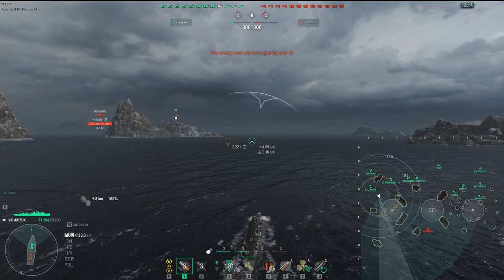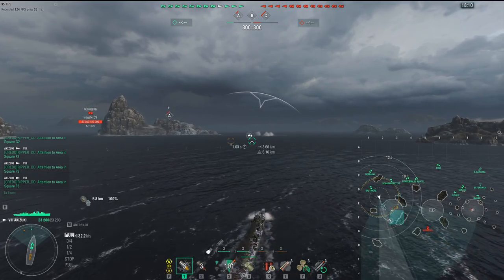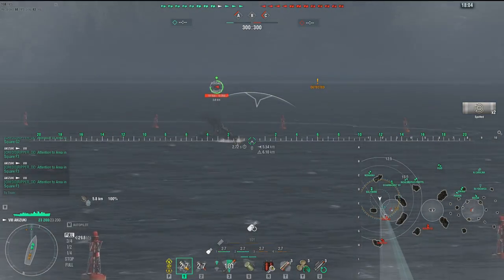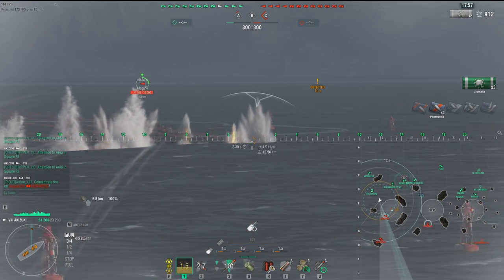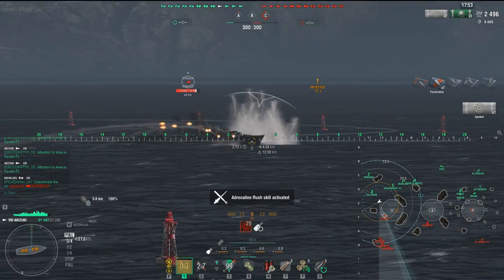Right now we're in the Akazuki, Tier VIII Japanese Harugumo line — basically a gunboat destroyer. In my personal opinion, one of the most powerful destroyers in the game. Four sets of guns, double turrets, and 130 millimeters. Pretty awesome. Cossack with RPF is showing where his location is, and we have fire support with Baltimore behind us, so I feel comfortable taking this guy one-on-one.